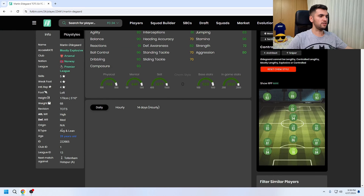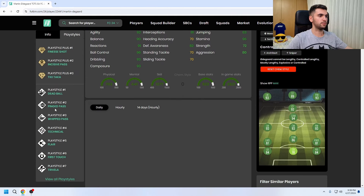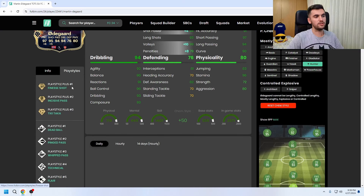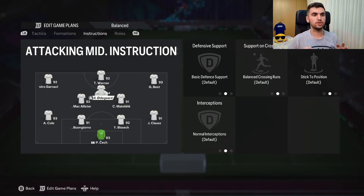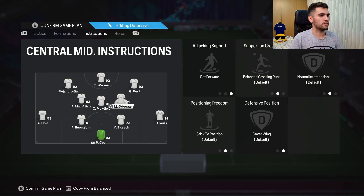His play styles include finesse shot, inside cut pass, tiki taka, dead ball, ping pass, weak foot, technical play, first touch, and three VELAs. For chemistry the only way to go is Hunter, because you want to increase his pace and also boost his finishing/shooting stats. I'm going to play him in a 4-2-1 formation as CAM, get forward, and let's see how good this Arsenal card is.